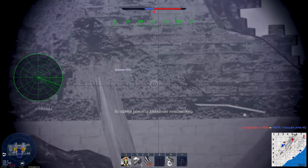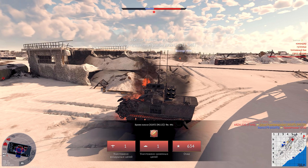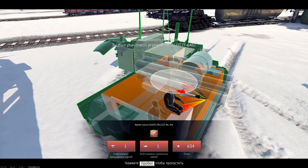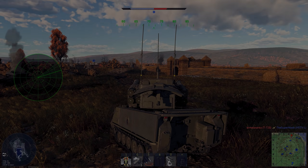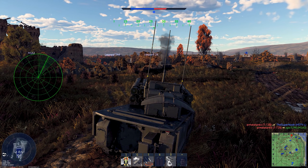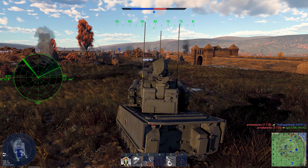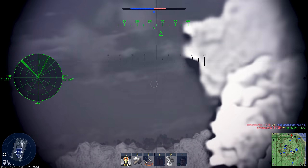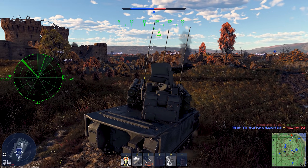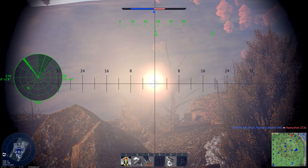Углы вертикального наведения: пусковая установка поднимается на +85 градусов, но вниз не опускается вообще — отрицательные углы равны нулю. Это очень большая проблема, особенно если вы решите воевать против танков, потому что малейшая монетка, на которую вы наедете, не позволит опустить пусковую установку на противника, и вы просто не сможете в него попасть — что, согласитесь, не очень хорошо.